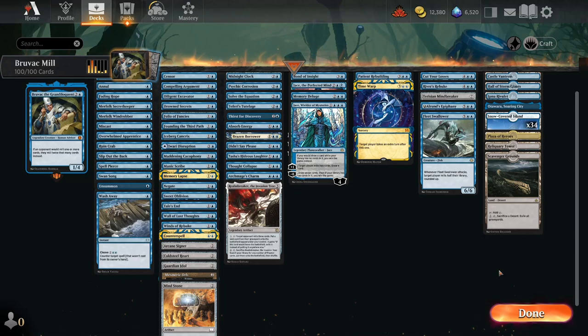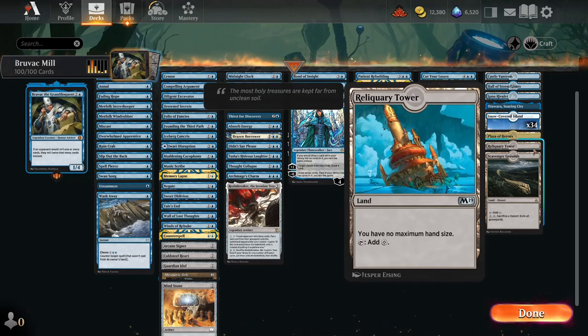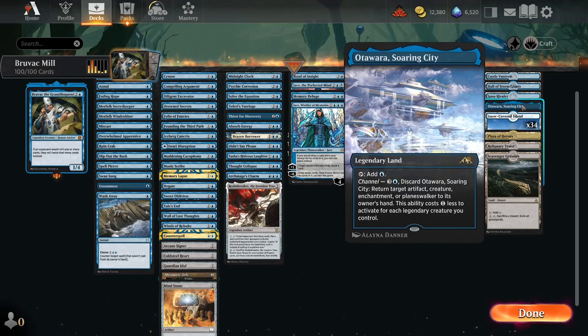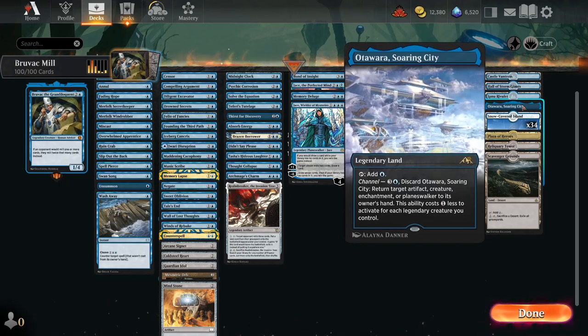Aside from that, over in the mana base, we've got Scavenger Grounds to exile our opponent's graveyard just in case there's something bad that we end up putting in there. We have Reliquary Tower so we don't have to worry about our hand size. We've got Plaza of Heroes to protect Bruvac. Odawara — another good bounce spell.